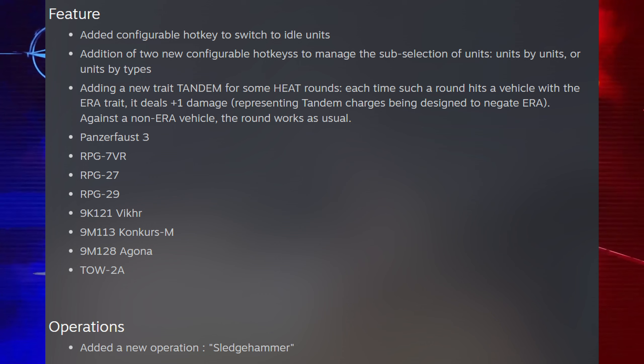Okay, so the patch notes. Features: added new configurable hotkeys to switch to idle units — you'll have to have a look at that in the options. Addition of two new configurable hotkeys to manage the sub-selection of units by units or by types — again, check the options. Added the new tandem trait for some heat rounds: each time such a round hits a vehicle with the ERA trait, it deals plus one damage representing tandem charges being designed to negate ERA; against non-ERA vehicles the round works as usual. Adding my own addition: this is incorrect. This will currently deal 0.5 all the way up to plus two damage to the ERA tanks, depending on the ERA tank's armor and the tandem charge used.